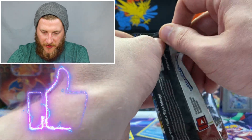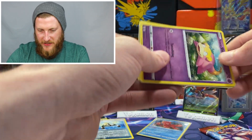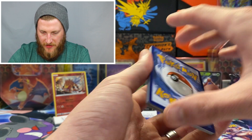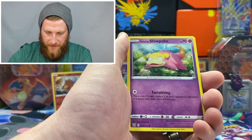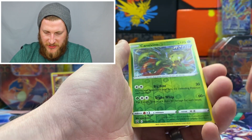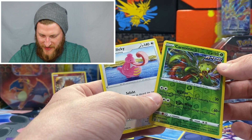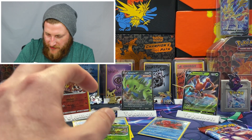Getting into our second-to-last pack — definitely smash that like button to help grow the channel! It looks like all the rares in this box have that gloss problem. We got a Fire Energy, Buffalant, Urn of Vitality, Spewpa, Galarian Slowpoke, Yamper, Murkrow, Salandit, Bellsprout, a reverse Carnivine — I think I needed that one — and a Lickylicky! I actually did need that one, haven't pulled it yet. Two cards from that pack going into the binder — very cool.